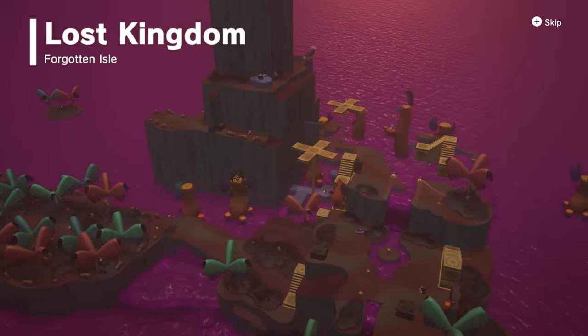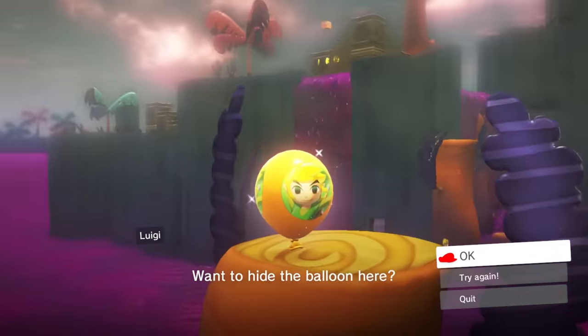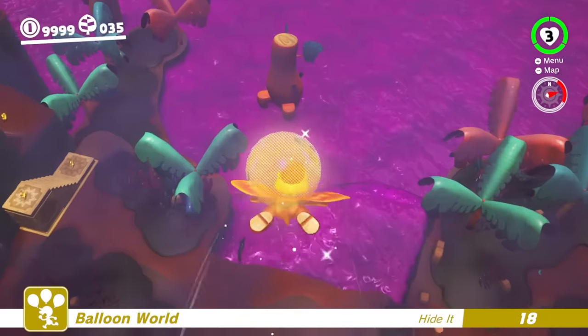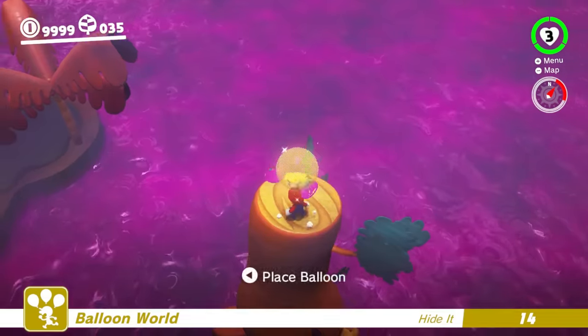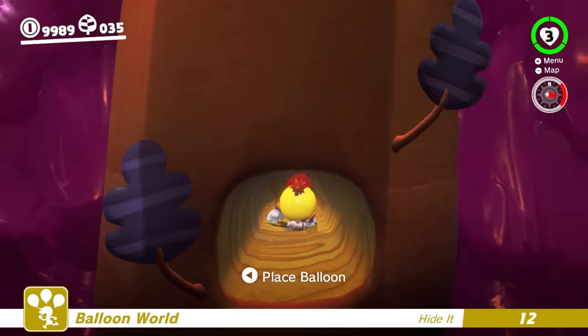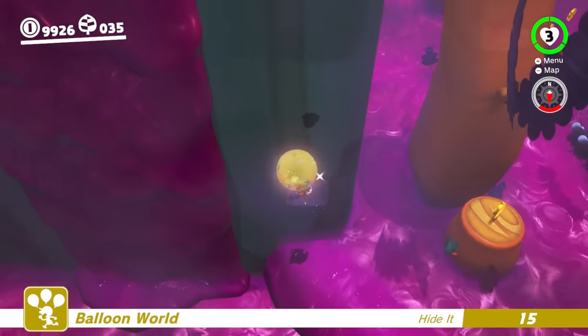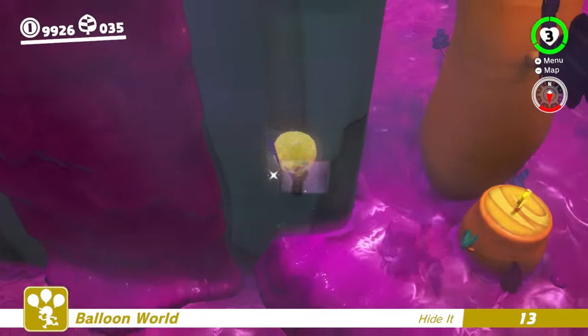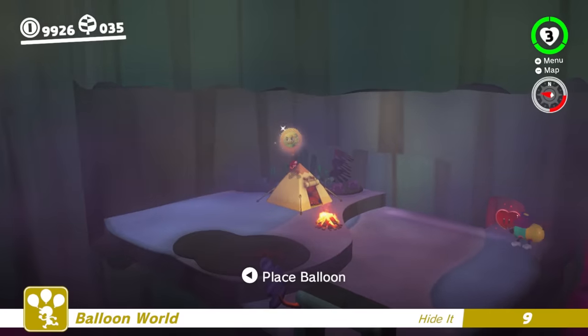Although one of the smallest in the entire game, the Lost Kingdom is full of secret hiding places, some obvious and some not. Using the Glidon does make things a lot easier, but it doesn't give you many options for difficult placements. Capturing the Tropical Wriggler will allow you to place the balloon in a very small hole that's hard to get to. However, the best spot has to be the hidden room where Captain Toad is located. Because the kingdom is so small, it's hard to find a spot that will take the entire 30 seconds to get to.